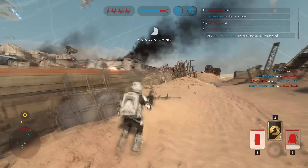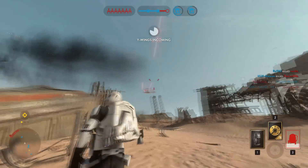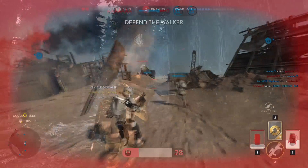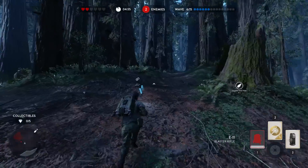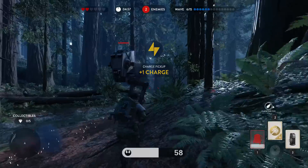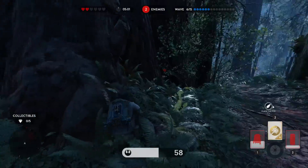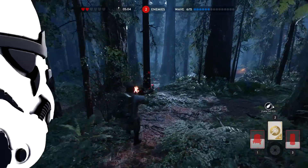The Ion Grenade is another very powerful tool against vehicles. It kills most turrets in one shot and does a lot of damage to AT-STs. It's triggered based on proximity meaning that if you just get your Ion Grenade fairly close to the AT-ST it will trigger and do a lot of damage. I think it does more damage than the Ion Torpedo but as a trade-off it obviously doesn't have as long range.